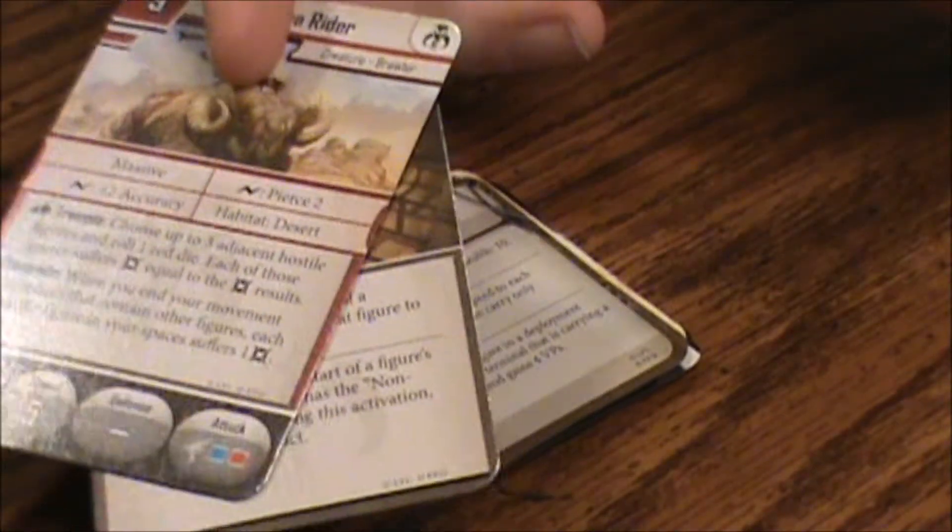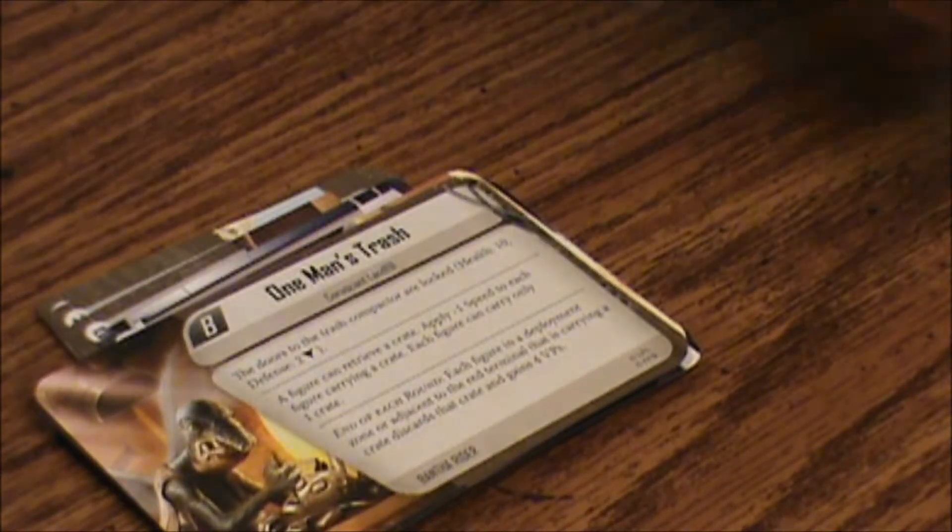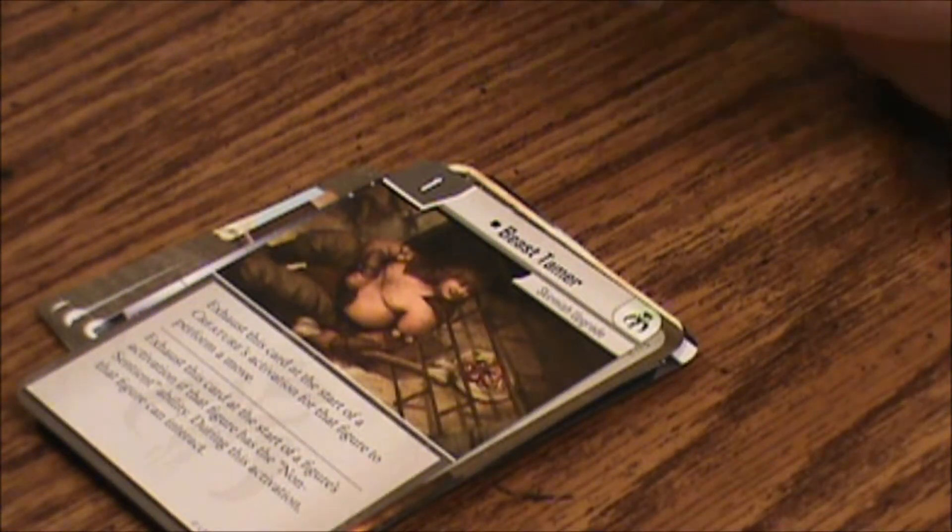And lastly, the actual cards. Beast Tamer — skirmish upgrade, 1 point. Exhaust this card at the start of a creature's activation for that figure to perform a move. Exhaust this card at the start of a figure's activation; if that figure has the non-sentient ability during his activation, that figure can interact. It's pretty good if you've got the Rancor.